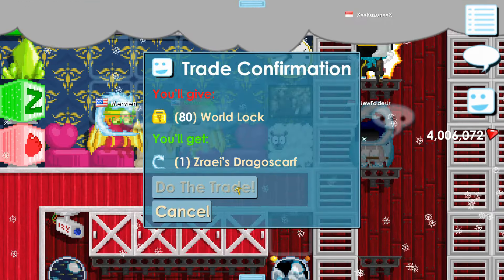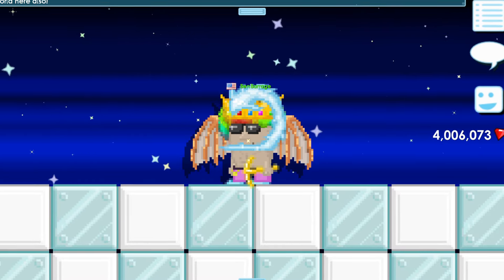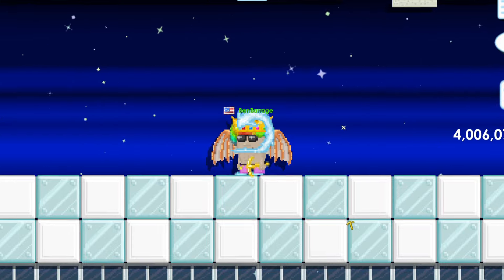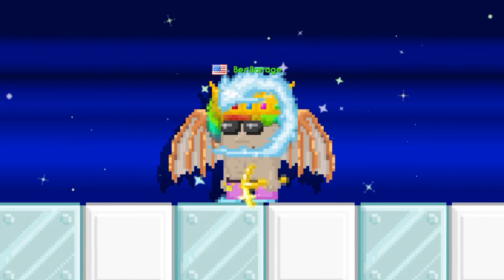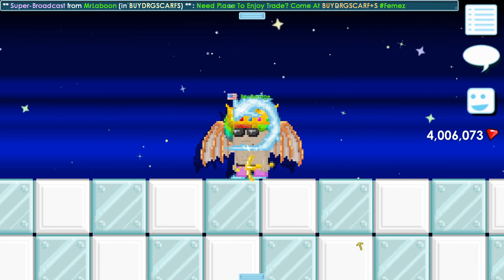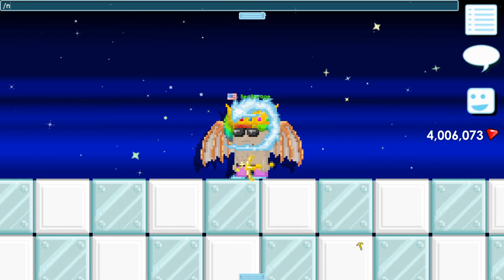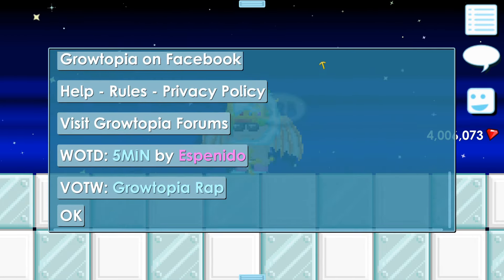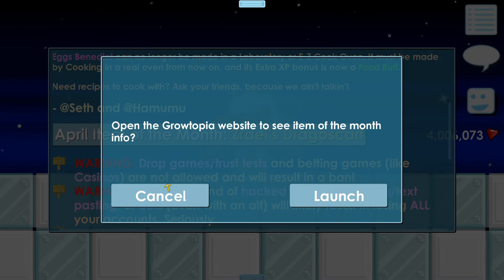Oh my god, finally! I've got three words for you guys — look at me! I'm wearing the new Drago scarf. I told you guys this month the Drago scarf would be the item of the month, and it's here. You can type slash news and see April's item of the month — zero eyes dragon scarf.